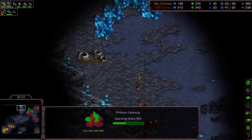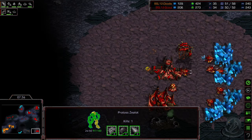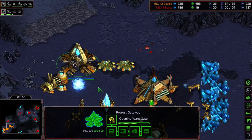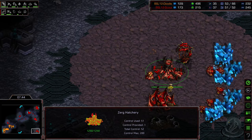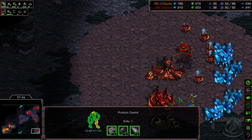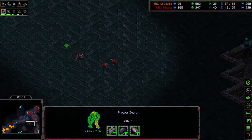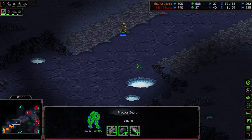Two more additional gateways are dropped because of the expeditionary zealot forces. Finally checking the 12 o'clock base, and one zealot checks the bottom right corner — it's at least up but Doodle may not understand the timing. He sees it's fully saturated. Zergling speed has kicked in and Scout is going to try to engage on the corner. Doodle is sending out a handful of zealots.